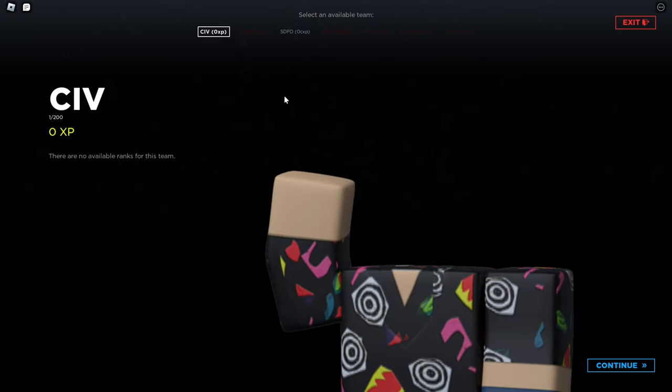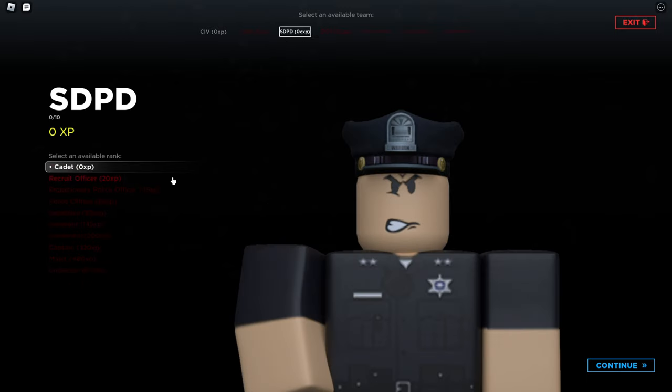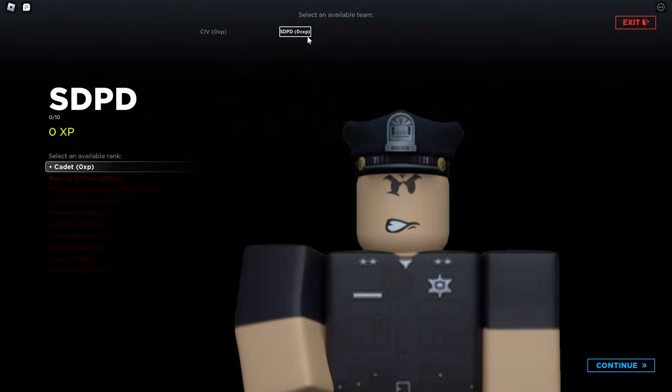Going into team change, you can see all the different teams — this is absolutely amazing, kind of reminds me of GTA somehow. There's LASD, civilian, and SDPD. All of these have different ranks visible on the side. There's also DOT, FBI which is a game pass for 500 Robux, CHP which requires lots of XP and hasn't released yet, and LACOFD which is the fire department — also releasing pretty soon.